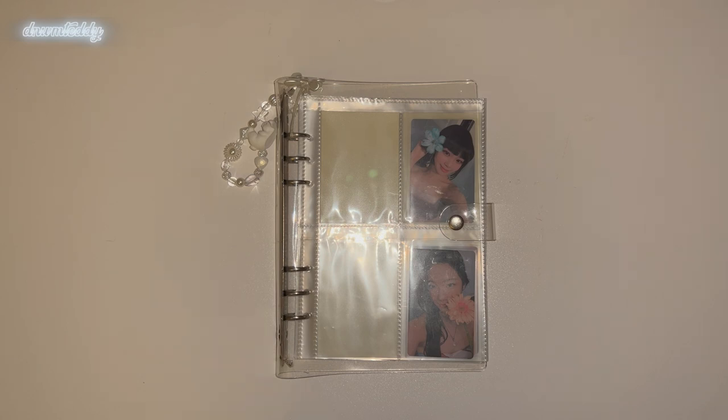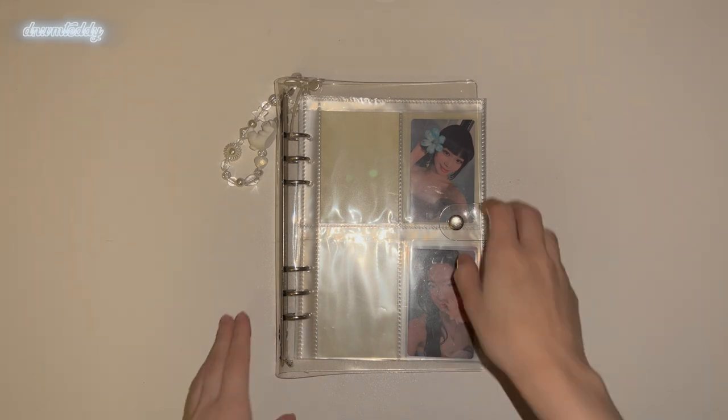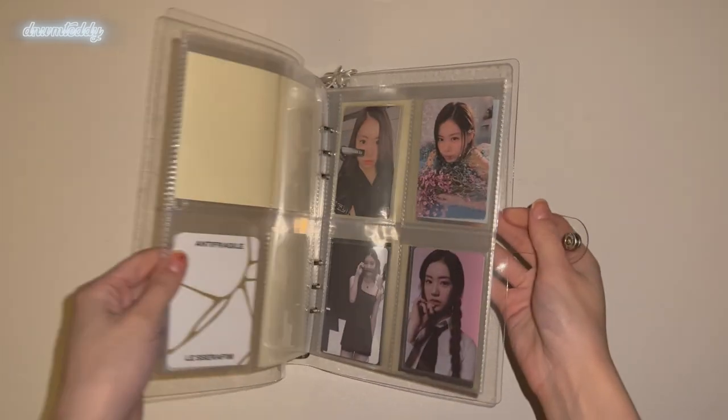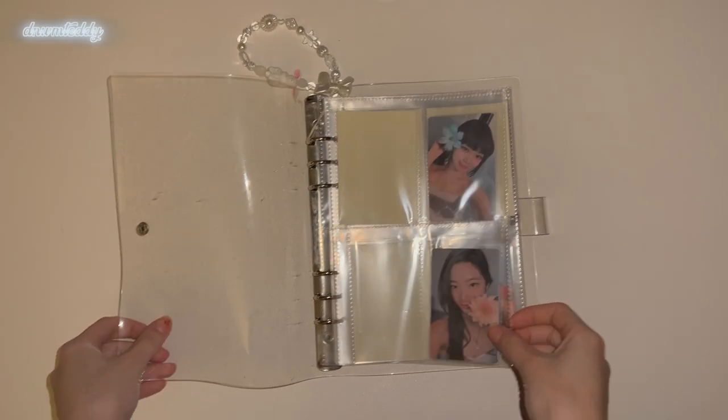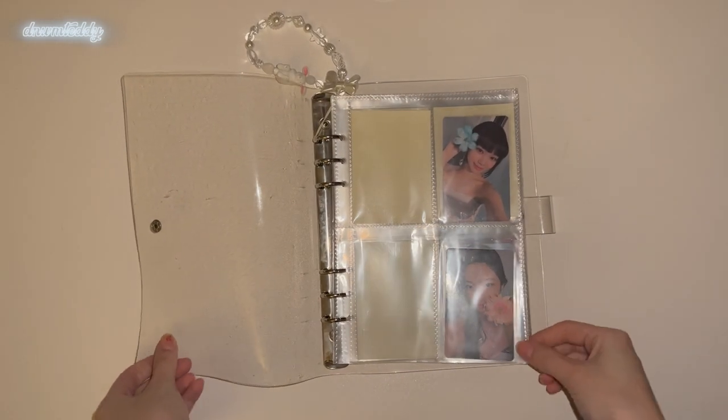My collecting rules for Le Sserafim are everything for Garam, and then two cards per era per member for Chaewon and Kazuha. So I'm collecting New Black, Petrol, and Blue Cipher versions of Fearless, and then the Iridescent Opal and Frozen Aquamarine for Antifragile — just as an idea of how I collect for them. I got this A5 binder on Amazon, I just searched 'clear A5 binder.'